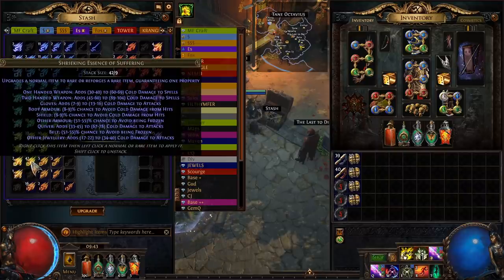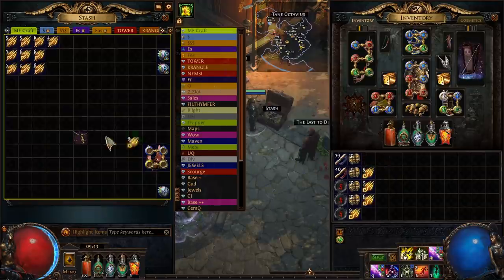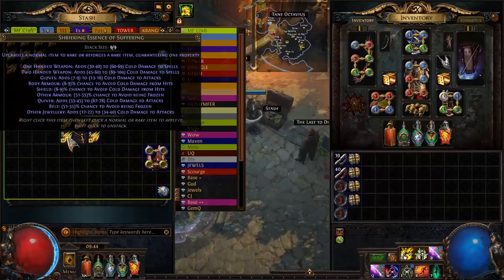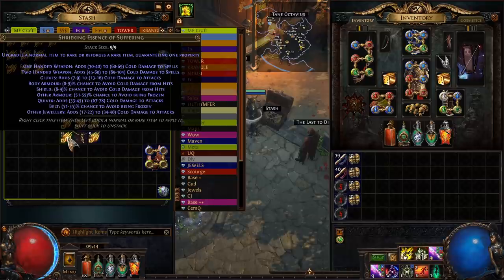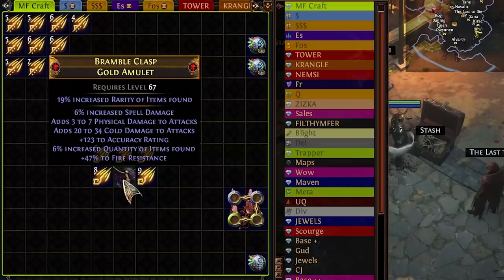Over on the amulets we've got cold damage to attacks, which is a prefix. We could use this — it's actually nice for the build because it balances out Trinity. So I'm going to start with this. The only problem is that this is a prefix and I am looking to do the prefixes and suffixes separately, but maybe we hit rarity and quant. This is better than a chaos orb. Oh wow, first one — we hit quantity!